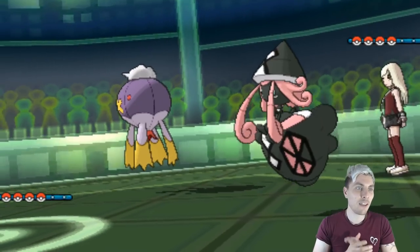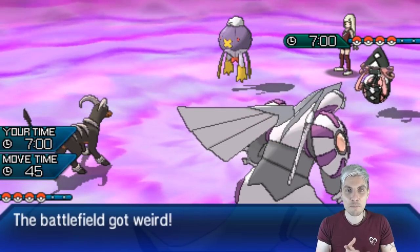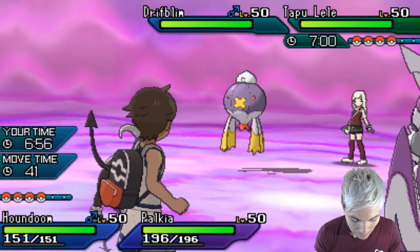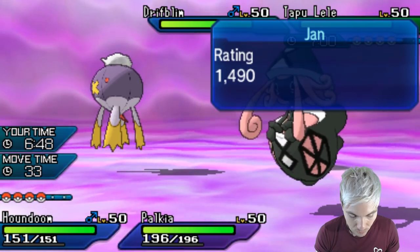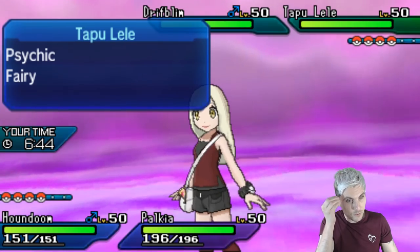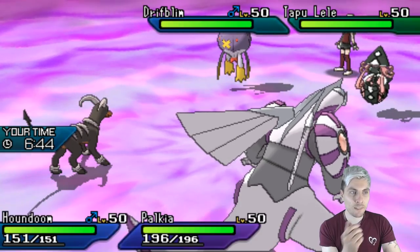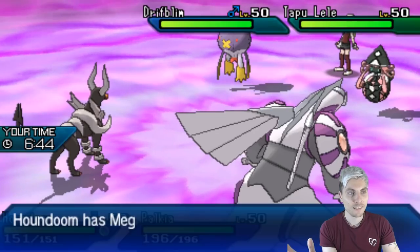I feel a little bit better now we've got two restricted Pokémon rather than just one. We've got two bonus buttons to use before the end of the week - maybe we activate both tomorrow and play some meme-y stuff instead. We're going to see Drifblim and Tapu Lele come out - we can guarantee probably Gravity Hypnosis. I'm going to Mega Evolve and go Dark Pulse into the Drifblim, and try Trick Room with Palkia.